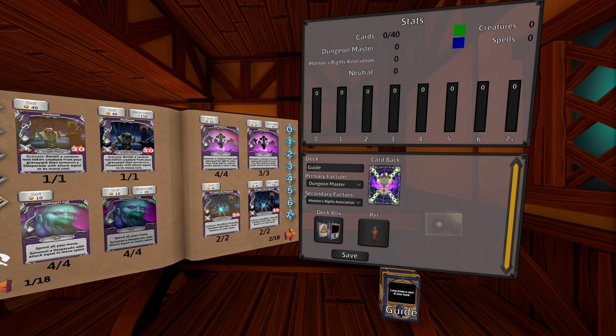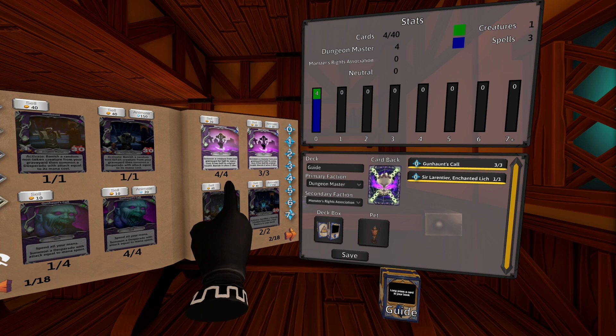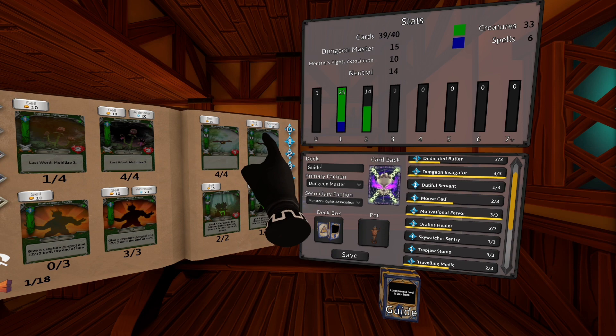These two numbers show you how many cards of each faction you have. If I put in 3 Dungeon Master cards and then 3 Monster's Rites cards — again, you can have as many cards from your primary and neutral faction as you would like. However, you are only allowed 10 cards from your secondary faction, and it will not let me put any more.